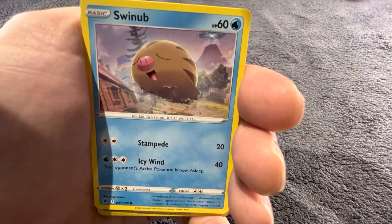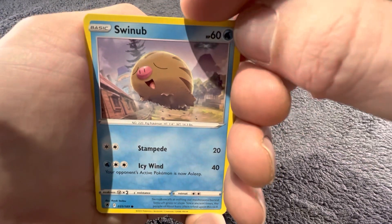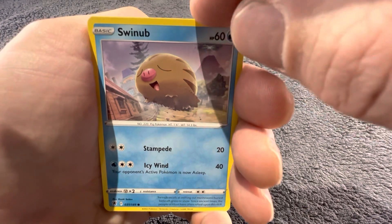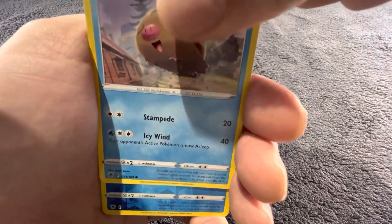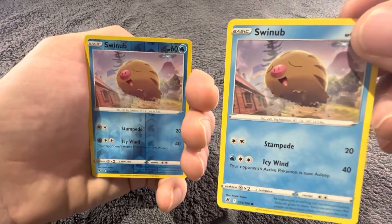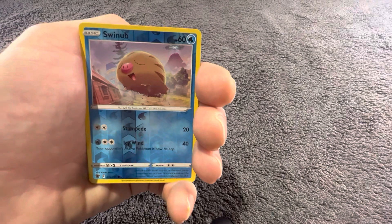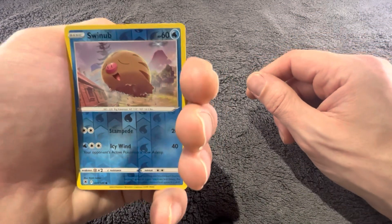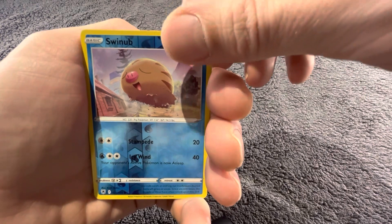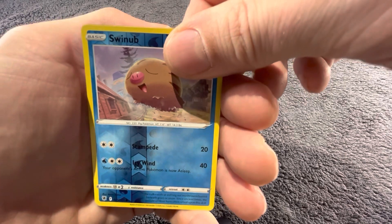I'm holding it different and yet I'm still showing the bottom cards guys, sorry about that. Swablu — the flying piggy — and then the reverse holo Swablu, and then the standard Swablu. So behind it guys — have we got something? Last pack magic — what do we reckon? Put your guesses in the comments.